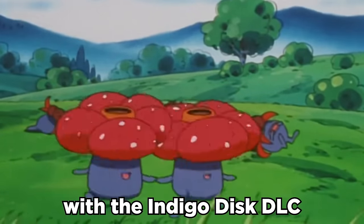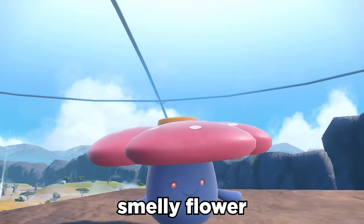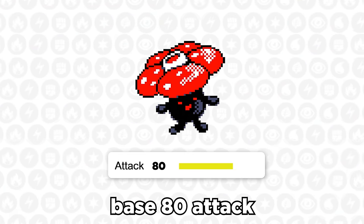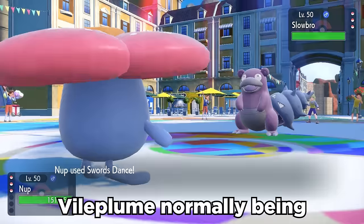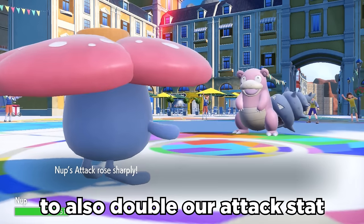Vileplume is back with the Indigo Disc DLC, and while this thing is normally used in a defensive way, I found a way to make the Smelly Flower go crazy offensively. Vileplume does only have base 80 attack and 50 speed. However, it does have the ability Chlorophyll, which is able to double our speed stat in the sun. Vileplume normally being a special attacker, we can catch opponents off guard with Swords Dance to also double our attack stat.